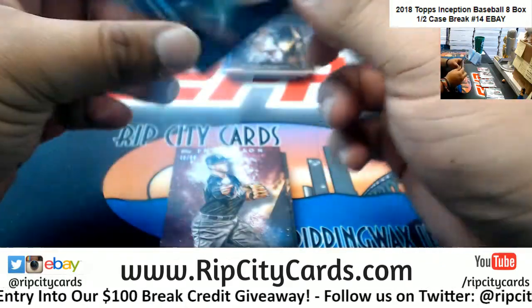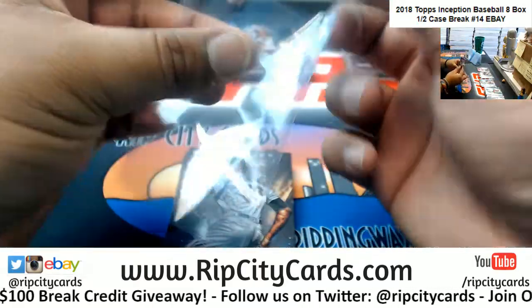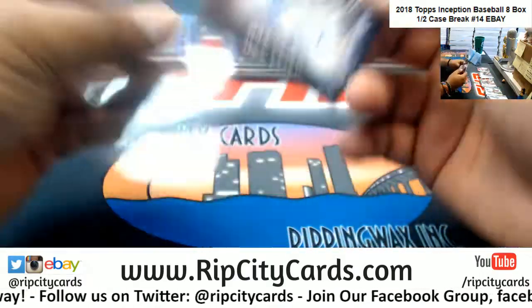Crawford, Phillies, green. Anderson, Marlins, numbered to 99. Nothing else there. And a Max Fried numbered to 99 for the Braves.